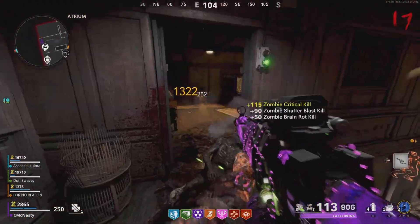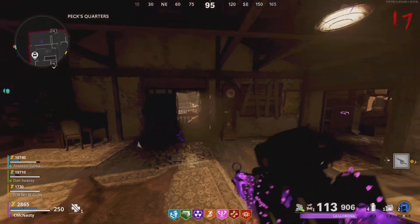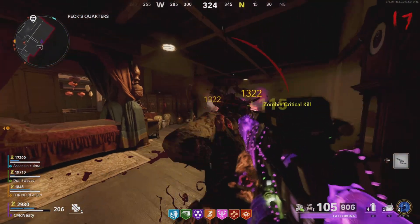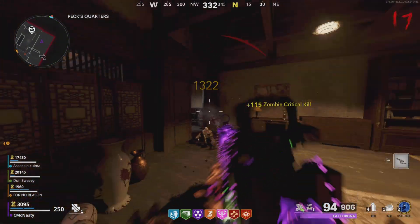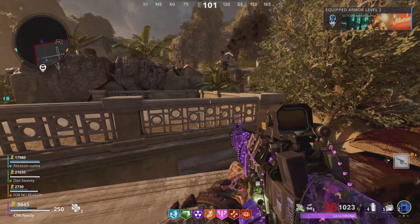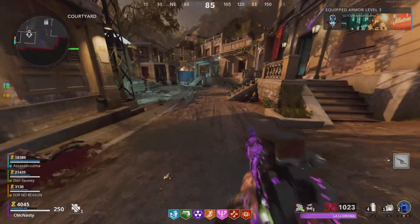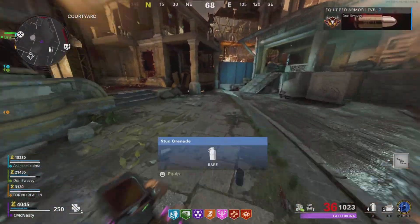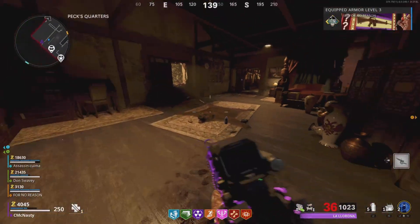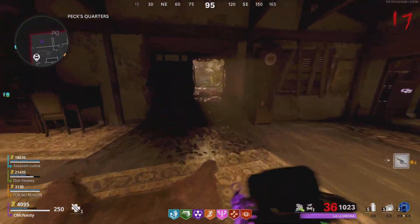So what we're going to be doing today, guys, is getting out this window right here approximately three, four times. On your fourth time, you'll be able to stay out permanently. Here we go, guys. See how we got out? But when we run this way, we get sucked back into the map. So in order to stay out permanently, you have to get out four times — on the fourth time, you'll be out permanently.